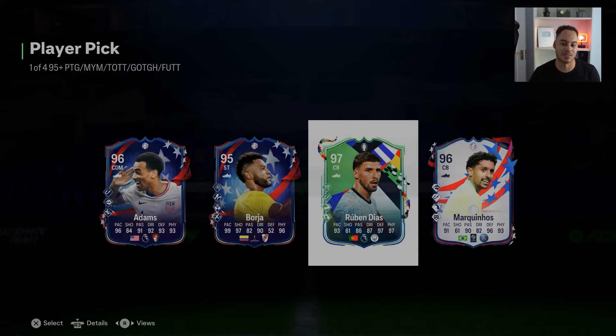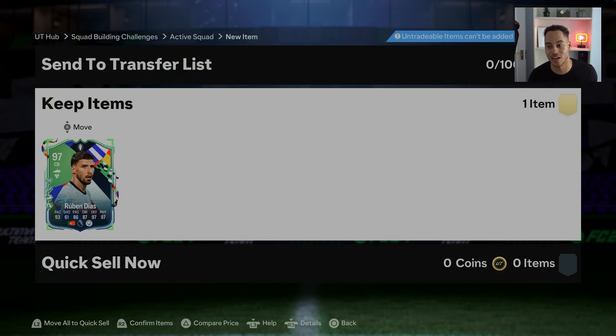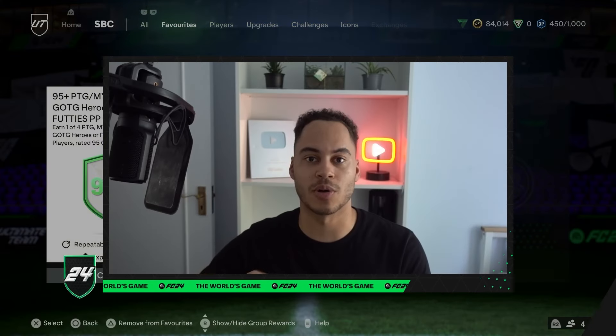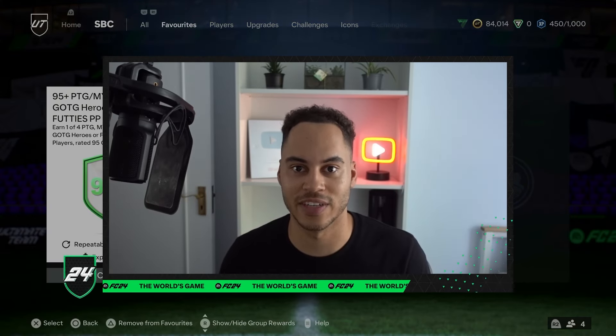I'm going to have to take Ruben Diaz, but getting a 97 in a 95 plus pick, I was kind of hoping for a little bit more. Drop a comment down below — who did you guys get in your SBC? Thank you all for watching, and I'll see you in my next video.